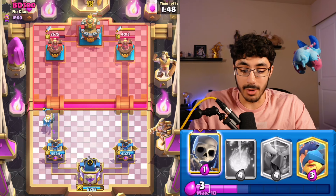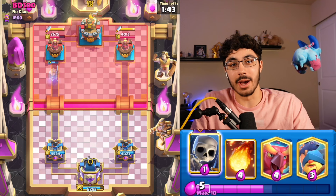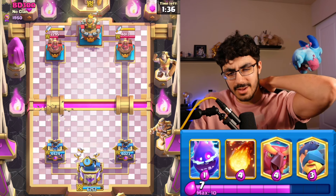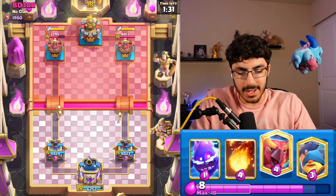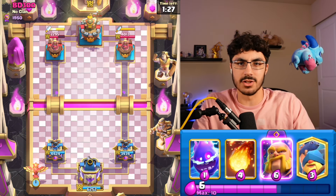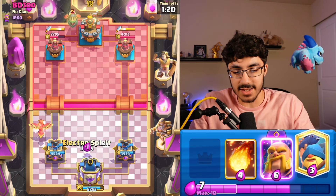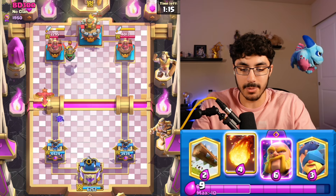The second tip is to abuse Royal Ghost. He didn't do what I wanted him to do there, but what he does do is create a ton of pressure, and he gives you very good elixir tracking abilities. Elixir tracking is kind of hard as a beginner. You're like, how am I supposed to know how many elixir he has at all times? It's like: if he goes Inferno Dragon in the back at 10 elixir, he's at 6. And so now I know if he was to go with Mega Knight or something, he'd be very low on elixir, so we would be able to capitalize off that. That's what elixir tracking comes down to.